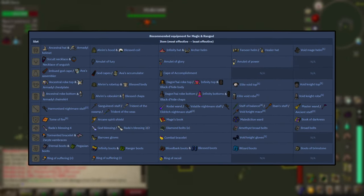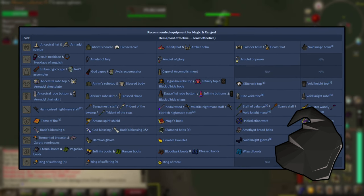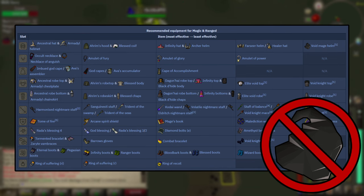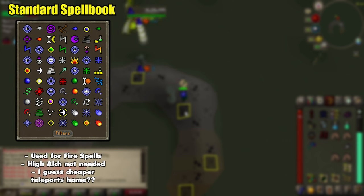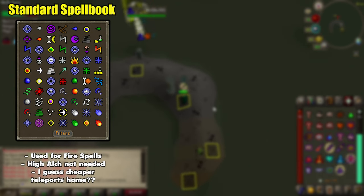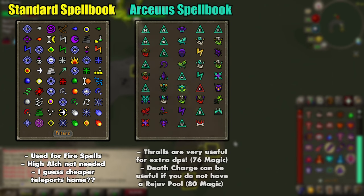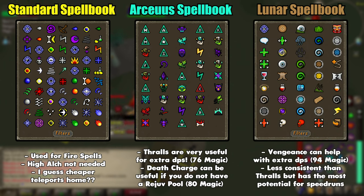I do want to touch on Void. It can be nice in the sense that you'll have less swapping to do, but it lacks offensively and defensively, so I don't recommend going in with it. I also want to mention spellbooks. Zora really doesn't have any alkables, so you have some options when you're not using fire spells. I personally prefer to be on Arceuus for some Thralls. I don't take Death Charge with me since I use my POH pool, but if you don't have one it can be useful, as the snakelings with 1 HP can proc it for you. Vengeance can also see some use here, but it's less consistent than just using a Thrall.